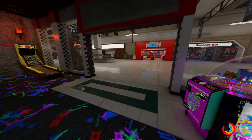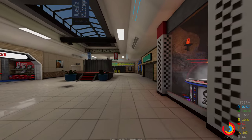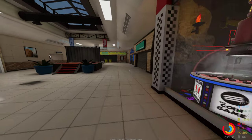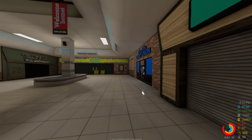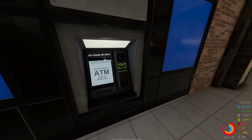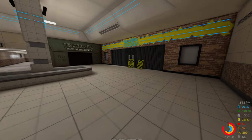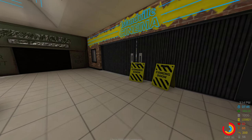Let's keep exploring the mall. Oh, there is a candy store! Space for rent. Islandville Credit Union — this one's interesting. They added a new banking system, specifically for survival mode.